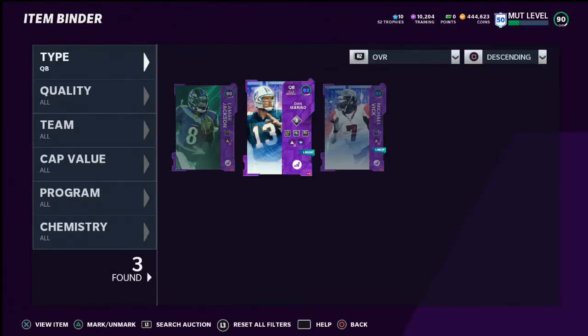In today's Madden 21 quick tip, I want to break down what I believe to be the best abilities that you can put on Dan Marino to make him an absolute beast for your offense, especially if you like to pass the ball at a really high level.